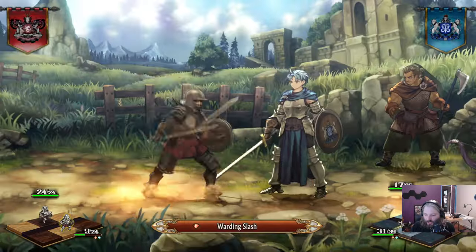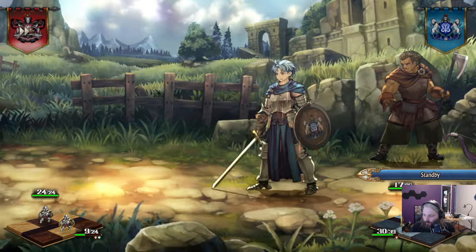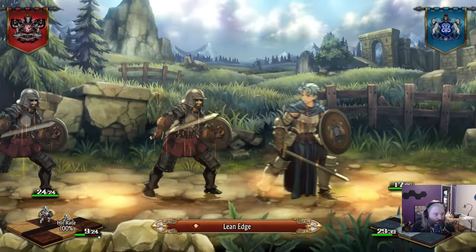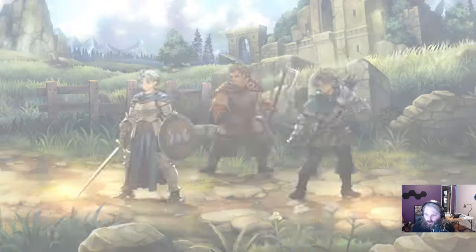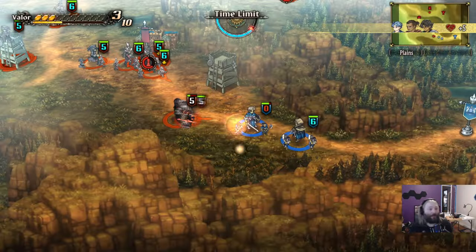We have no stamina and we're still absolutely wrecking them. This is my true Zenorian playthrough for this tip, so it's not the most impressive combat, but it works.